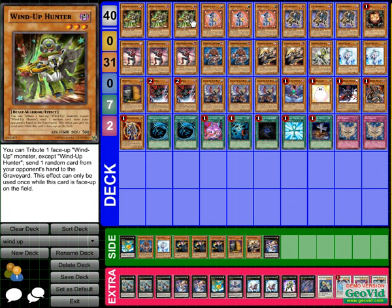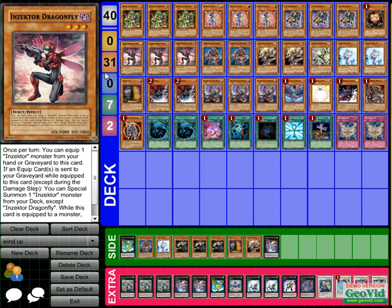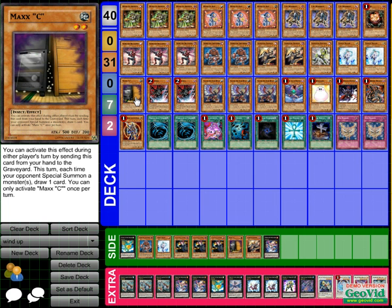I run three lights so I can get Chaos Envoy out. If my whole combo doesn't go as planned, I have other boss monsters I can bring out, which adds more consistency to the beaters I can make. Once you do your Inzektor plays you might run out of steam — same with the Wind-Up plays — unless you get Pot of Avarice beforehand. That's why Envoy is in there. I have one Maxx C personally.